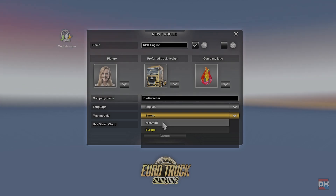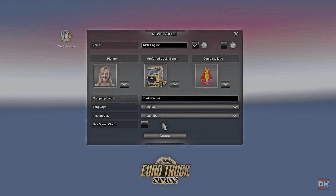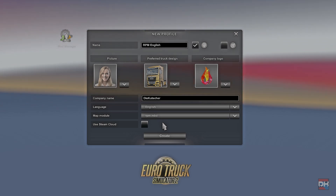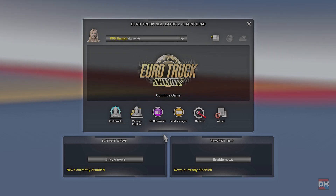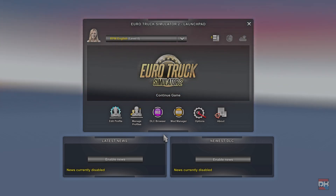For the RPM map you have to select rpm.mdb. One-to-one scale maps and other things like this do usually require a specific particular map module to be activated. Once this is done, create the profile and you're ready to go. Thanks very much — if you liked it, leave a thumbs up and see you next time.